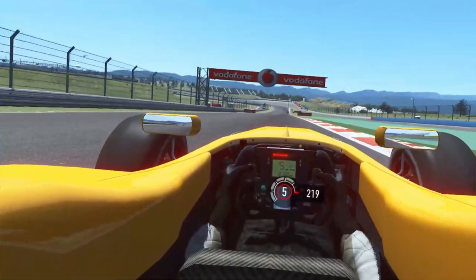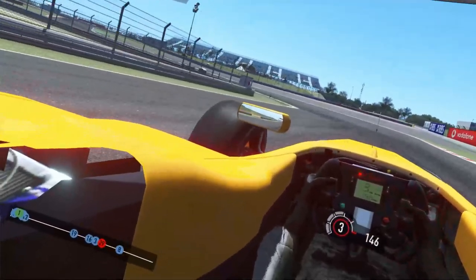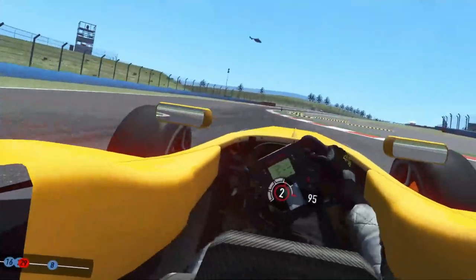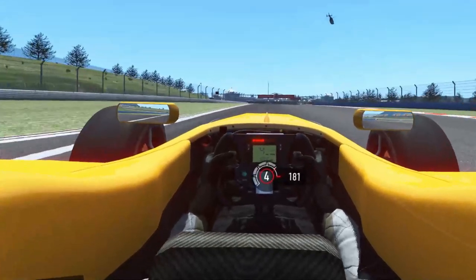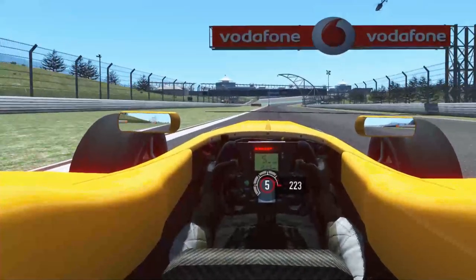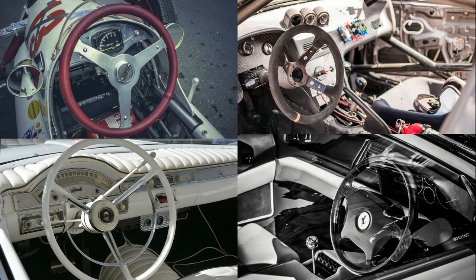Okay, you have a PC and you've decided which sim to start with. How do you play it? While you can use keyboard and mouse, the best way to race is the way everyone in real life races — with a wheel. Talking about wheels would fill a whole playlist of videos, and this is only supposed to be an overview. Don't invest too much at the beginning; buy a cheap wheel with force feedback, even a used one.